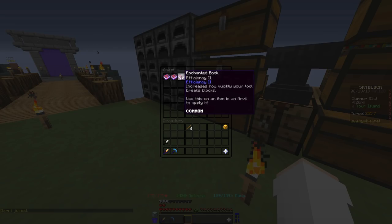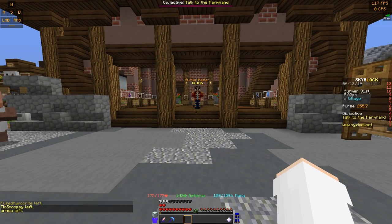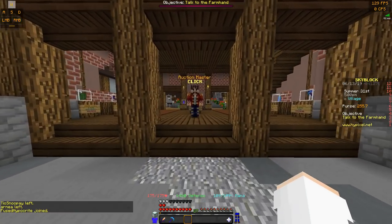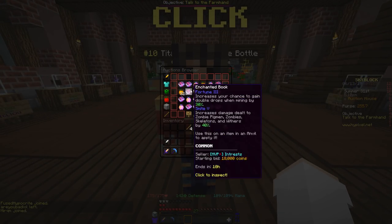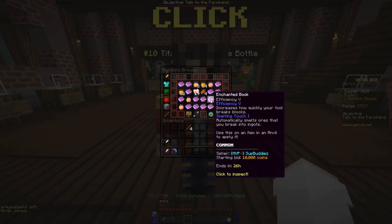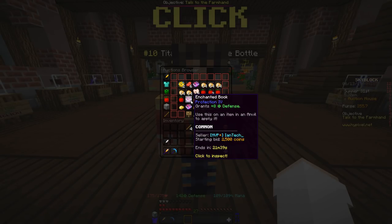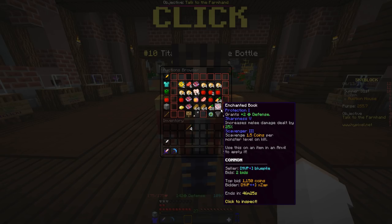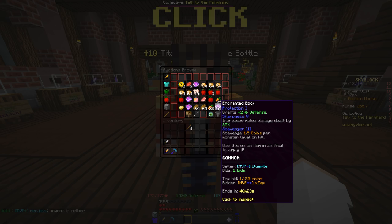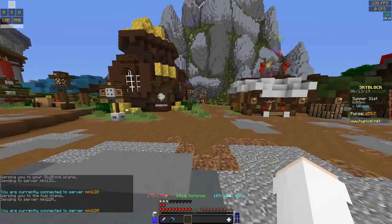Your last option for getting enchanted books is buying them off the auction house. Go to Consumables and there's a ton of books there. What I like to do is go to 'ending soon' so I can snag them last minute and find good deals - I bid on one here and I'm the highest bidder right now.